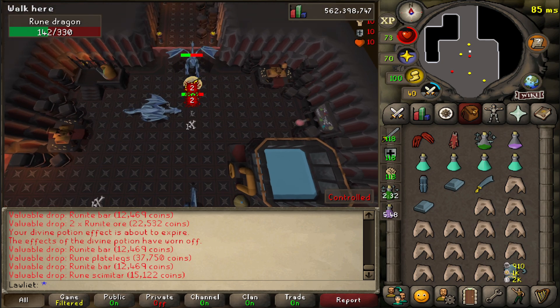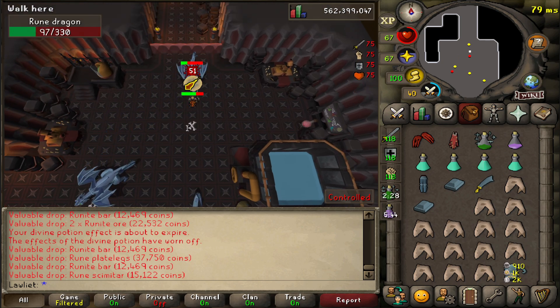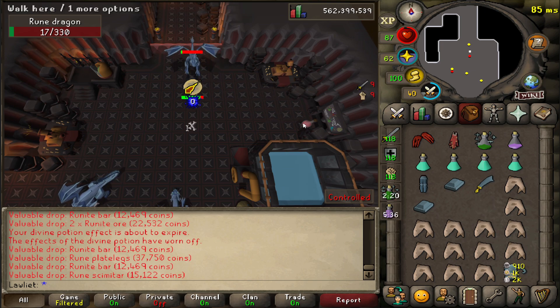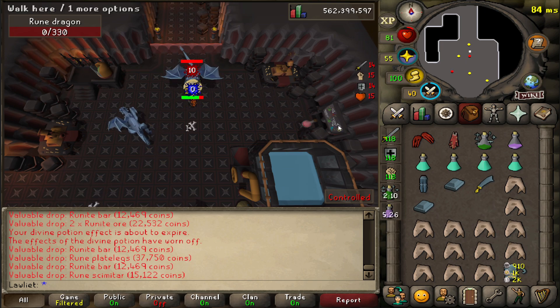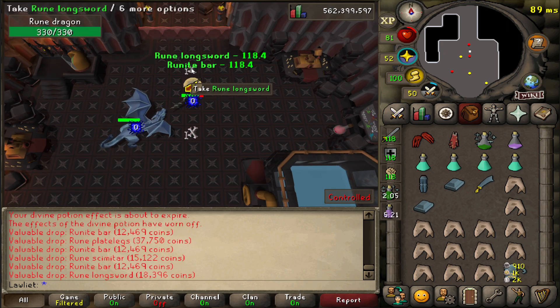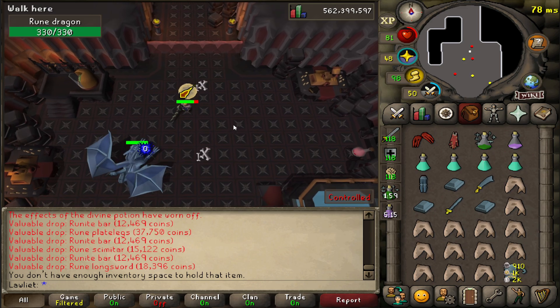This is a very special rune dragon that we're killing — this will be number 5,000. Basically, we're gonna get the metal lump from this kill right here, because that's how drop rates work. Any day now. 5,000 kills here and no drop. Never lucky.